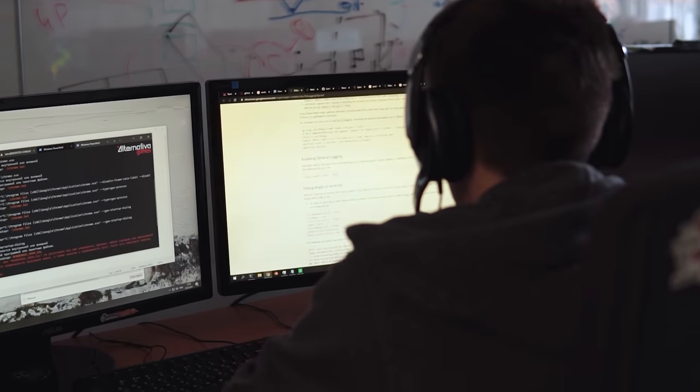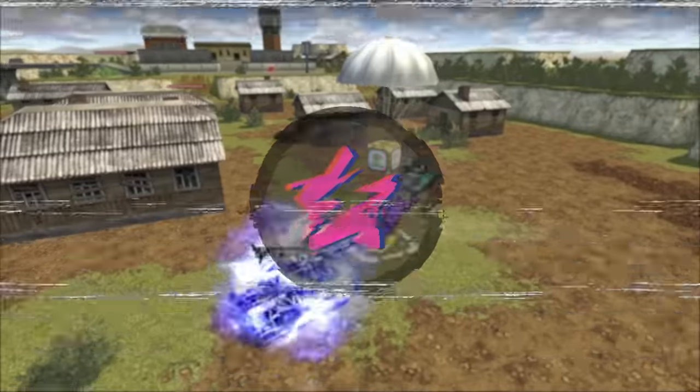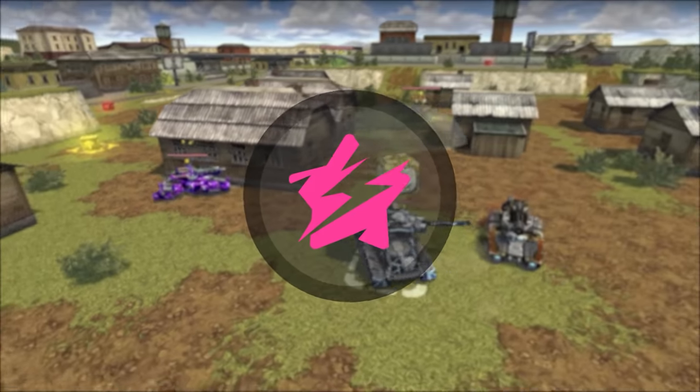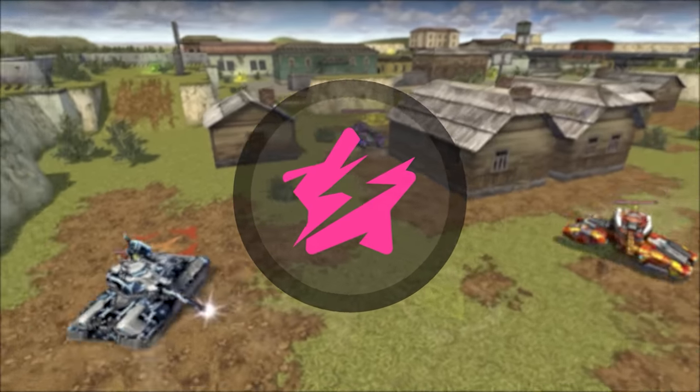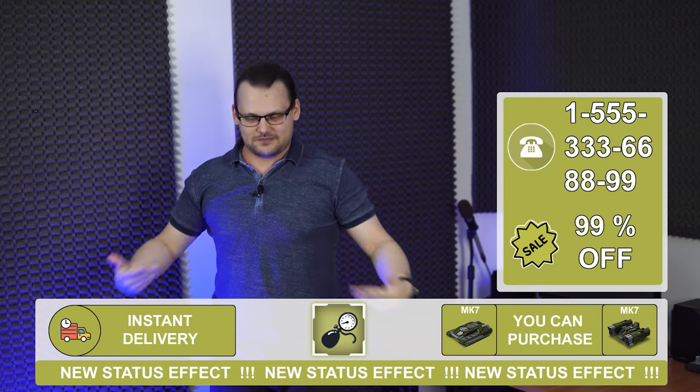Hello, tankers! Summer is coming, and we've got hot news! We've just released the new Jammer status effect today. If you're not sure what it does, check out the previous episode, where Hazel gives a full breakdown of the new effect. Hoppers, beware!